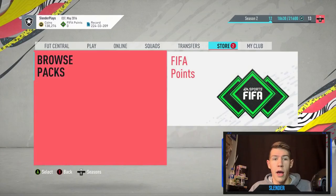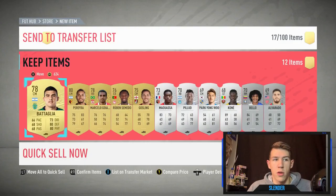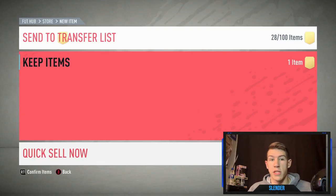You do get a Prime Electrum Players Pack and a Rare Electrum Players Pack. Ideally you'd like a walkout or a board out of these SBCs considering they're at least 130k to complete. So when you spend 130k you'd at least like to get something back. Unfortunately out of both of our packs we don't really get anything, but I'm going to show you guys what I got in case you're interested in completing this SBC for yourself.